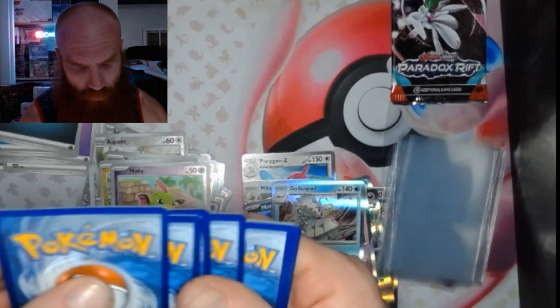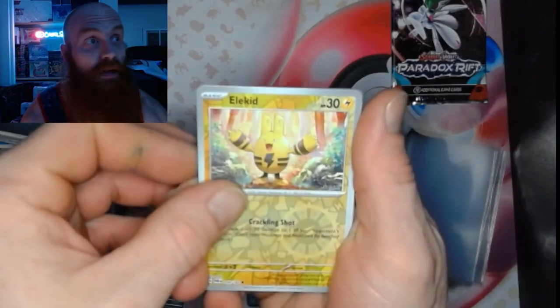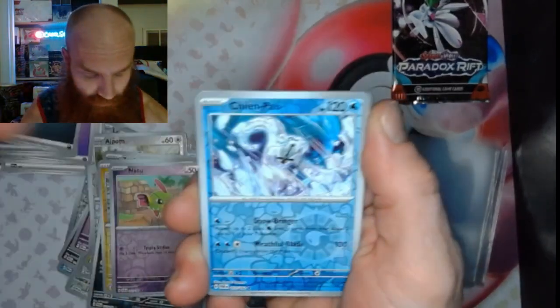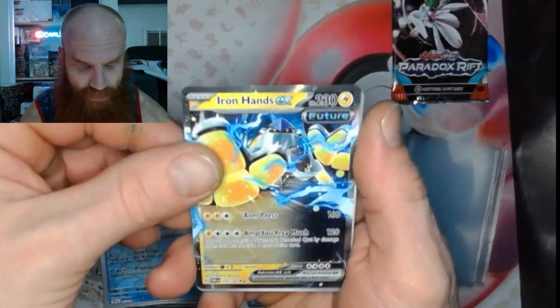1, 2, 3, and 4 — we got an Elekid, Chien-Pao Reverse, and an Ironhands EX.